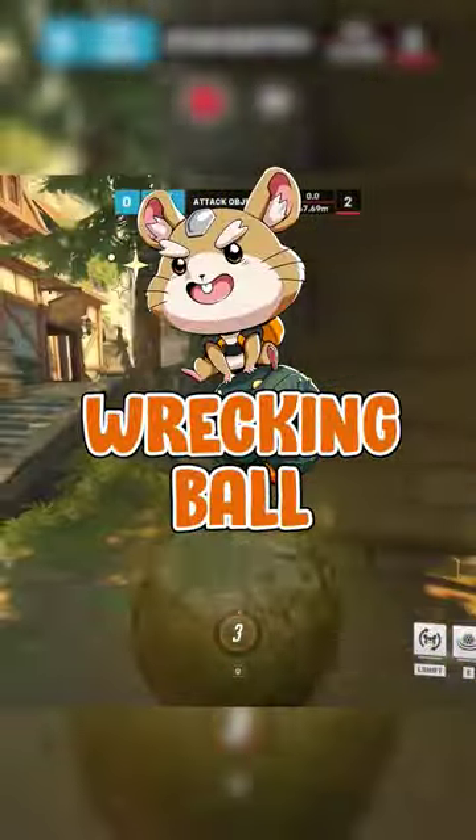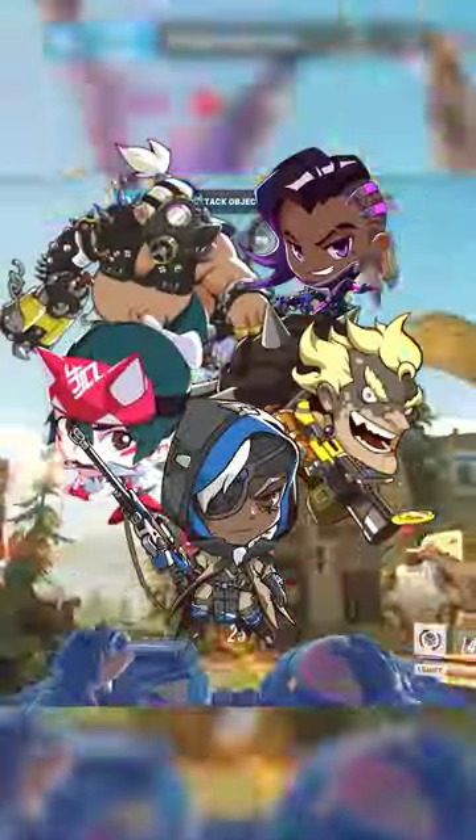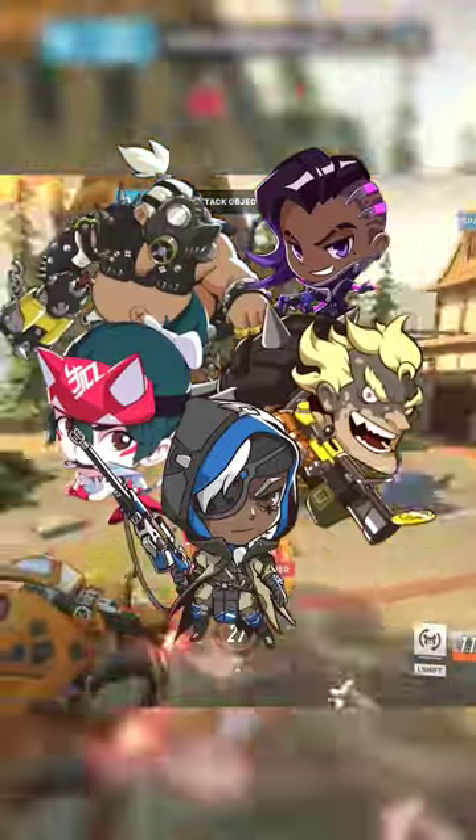Wrecking Ball. This hurts me as a ball main, but here are some of the best counters for him: Sombra, Hog, Kiriko, Junkrat, and Ana. These heroes have CC, and Kiriko can cleanse and teleport out of his minefield.